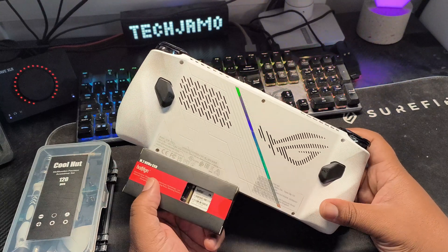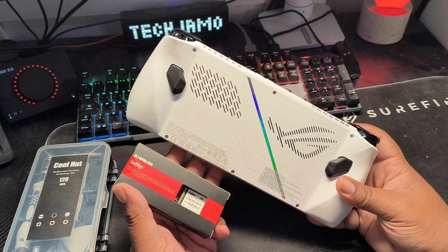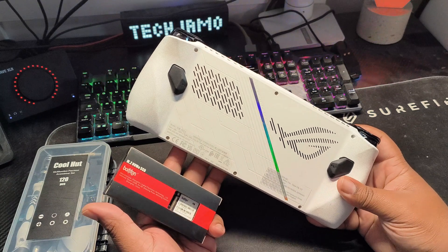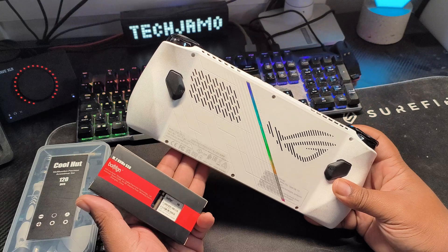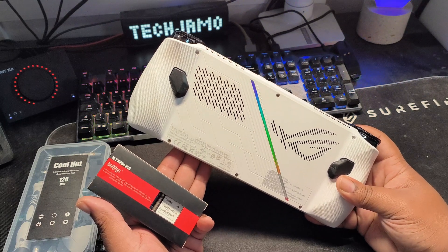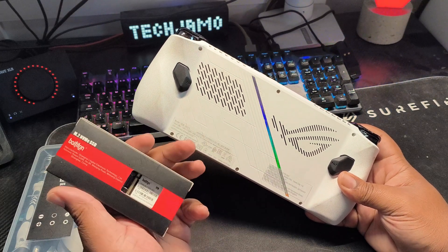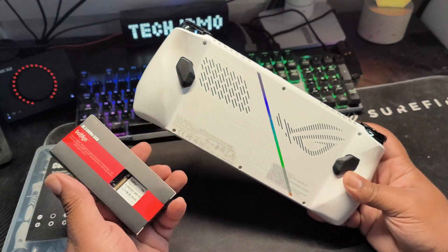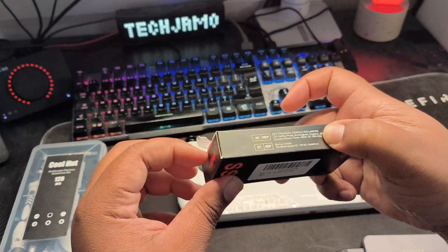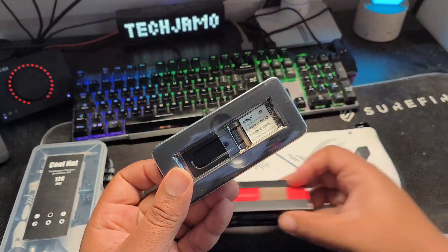In order to do the cloning method, you're going to need an external M.2 SSD card reader — I've put the link to the one I'm using in the description below. You're also going to need some software to copy the data from the old SSD to the new one. I'm using Macrium Reflect.